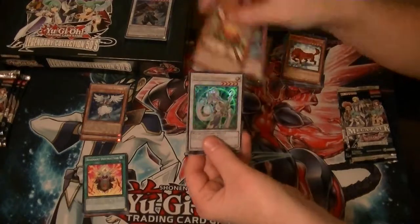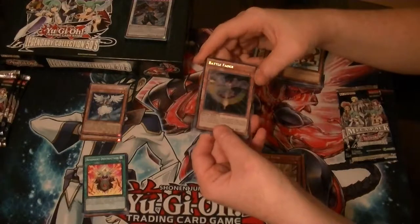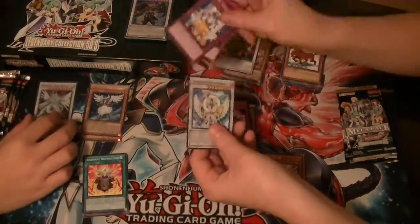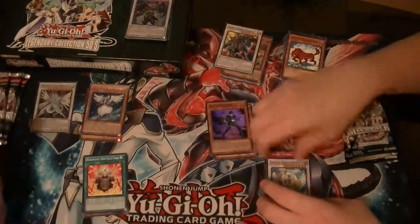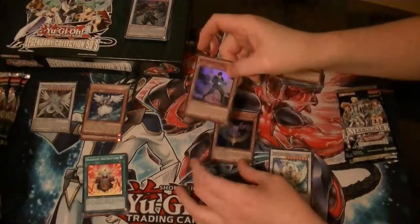Got a Rare Level Eater. Got an Ultra Magical Android. Secret Battle Fader — it actually looks pretty cool. Super Doppel Warrior. Avenging Knight Parshath.